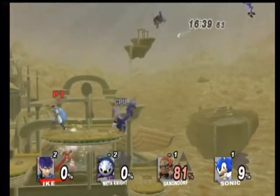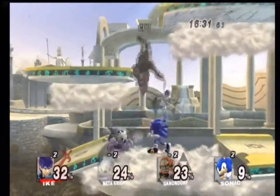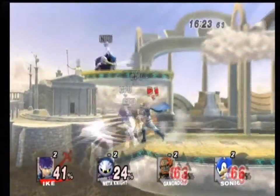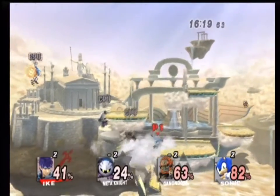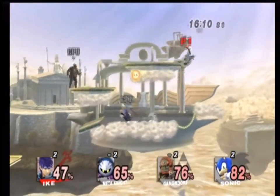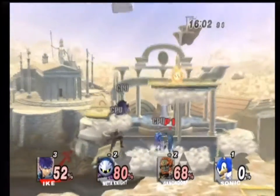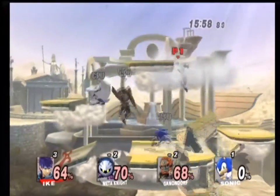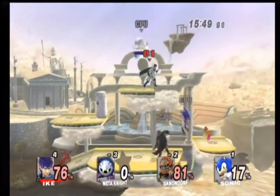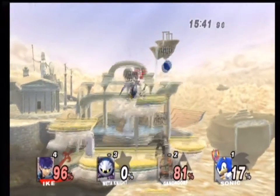It's a Metroid as well. I'm tied with Sonic — great. Come on Ike, it's not been a very good minute for us. You've got to fight back. Yeah, take that Sonic — it's what you get for trying to play against me! Sonic just killed himself. Come on Ike! Why do they make Meta Knight so powerful? He can already do a fairly good jump and then they give him really overpowered moves on top of that.